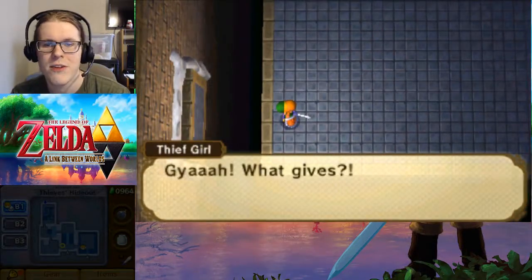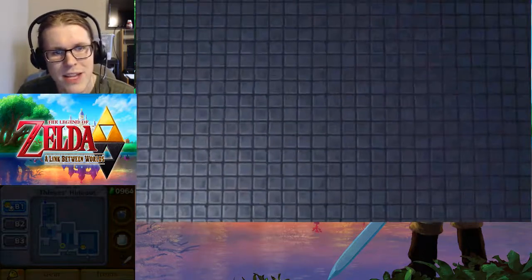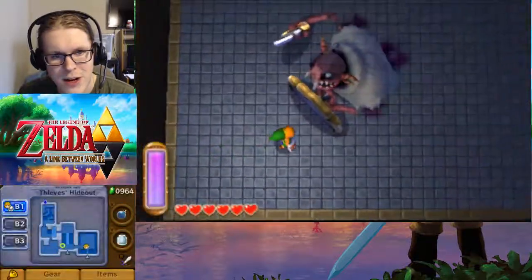Let's walk in. Unfortunately, Thief Girl is trapped back there. I think he let me escape with a hero — that's good. And here is the boss. Predictably though, I don't think we're going to be able to handle the boss in this state.